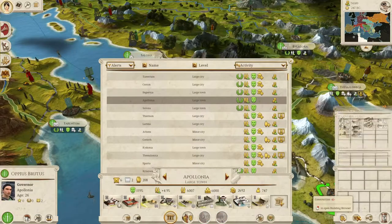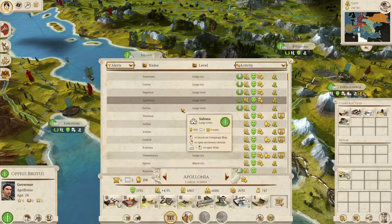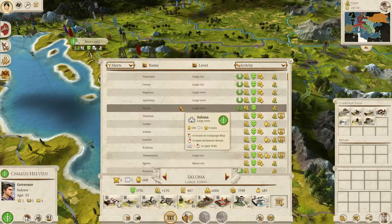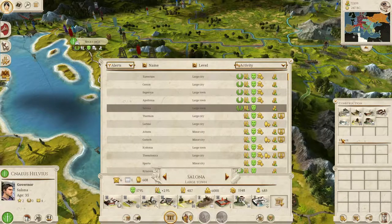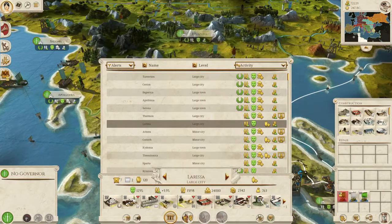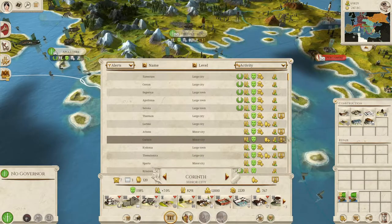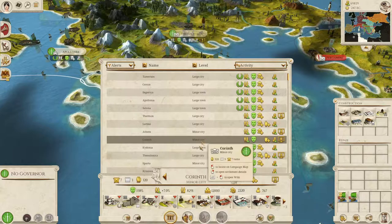Let's check our building tab. Apollonia — everything's going okay there, so let's build a Governor's Palace because the town has grown. Salona — everything seems okay, let's probably go for stables. Larissa — everything's pretty good, let's probably go for highways. I'm not so worried about trade or happiness. Squalor might become a problem in the future but right now population growth is pretty good.